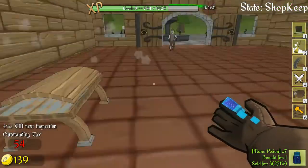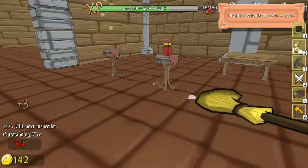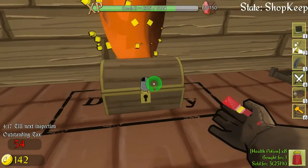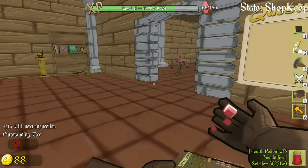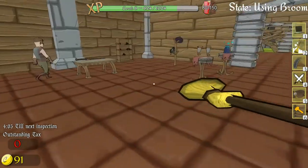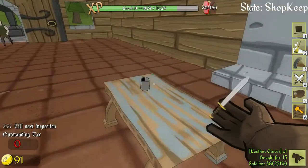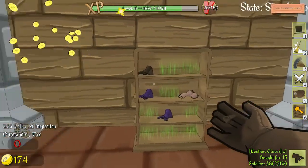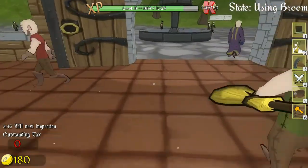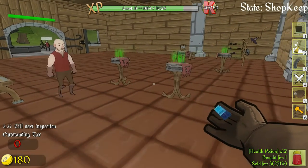Hello, hello sirs. We got tax to pay for. Watching you sir. Really, guys? Messy, messy. That's the shield, right? I don't have a shield. I need potions.